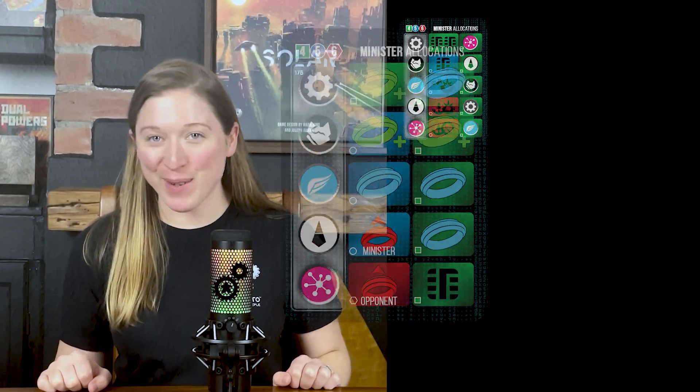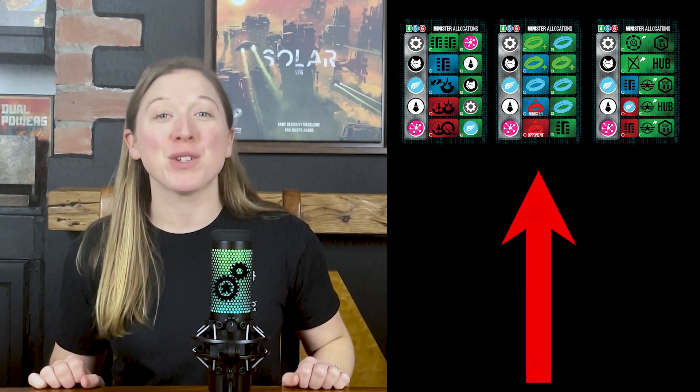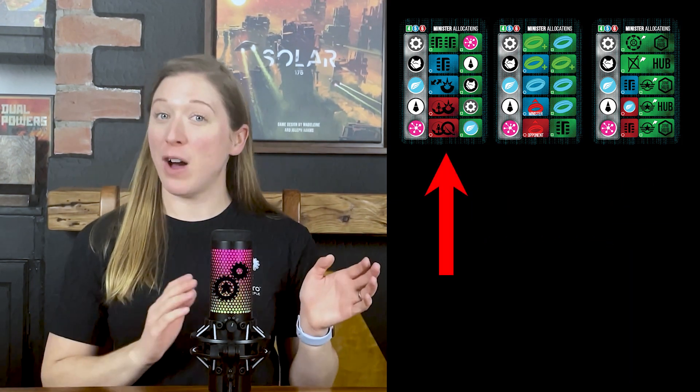Now let's take a look at setup changes for solo games. First, take the 3 Minister Resource Allocation software cards and place them in reach of at least 1 human player. Set them out in the order shown from left to right. The card on the far left is the card that will be active in each round.